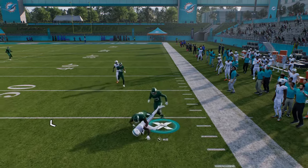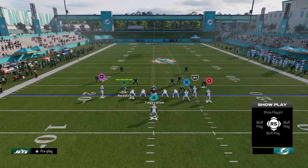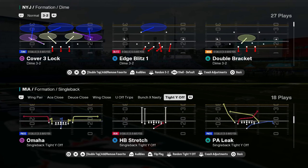A lot of these cheap motion plays actually have really good routes this year. If you don't want to run the actual motion, then just put the guy in motion on a route and just run the play for the routes in the play. So you have some cool stuff like that in this playbook.